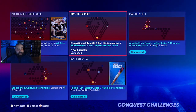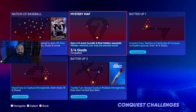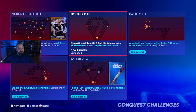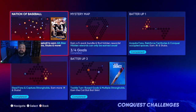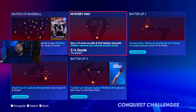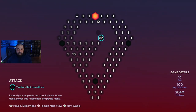Conquest is a single-player mode where you can earn tons of free rewards. We start out with five conquest maps and more will be added as the year goes on, meaning more rewards — hidden packs, hidden cards, a lot of stuff. We're going to focus on the Mystery Map, but the Nation of Baseball USA map also has repeatable unlimited rewards; it just takes a little longer.